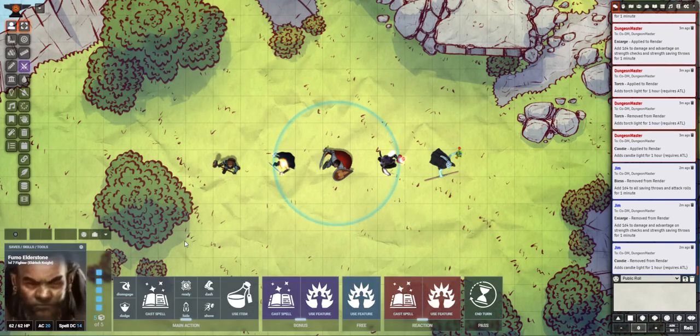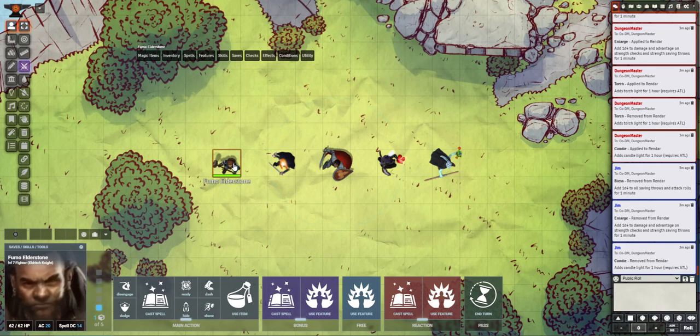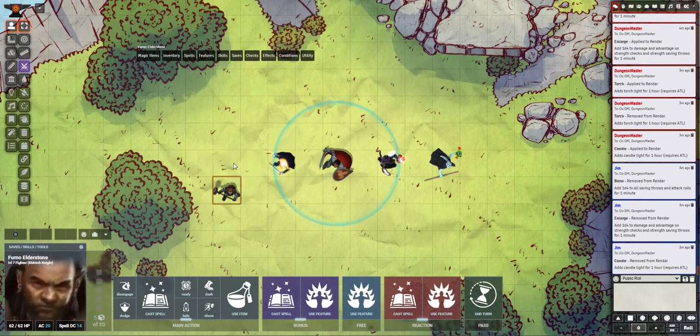Here is Fumo's Heads Up Display. There's a lot in here. This shows some basic information about Fumo: hit points, armor class, what your spell DC is. It shows you currently how many steps you have left in your turn. So as I move, you've used up all your steps. If you were dashing, there's your next five steps. If you were somehow dashing again, now it says you are definitely out of steps. So you've got a step counter in here.